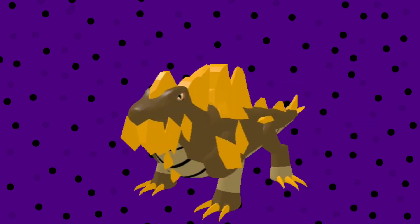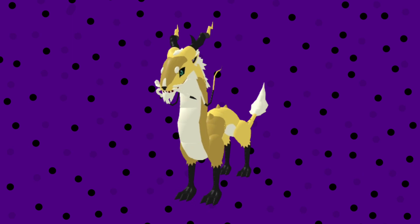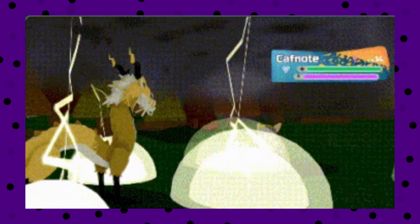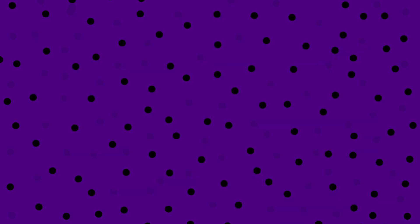First of all, get a Zoolong and get an Eliguana — that's Lightning Rod. Make sure that Eliguana knows Energize so you can raise your defenses. Then make sure your friend has a Zoolong with Storm Summon or Taze, but I would prefer Storm Summon so you get a high chance of paralysis and a stat boost.